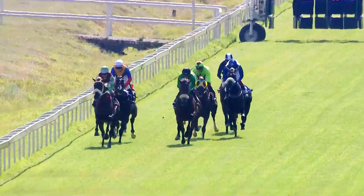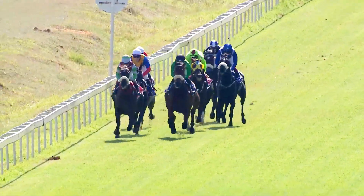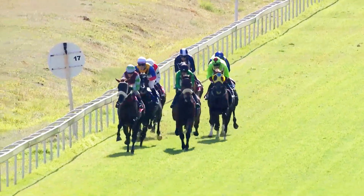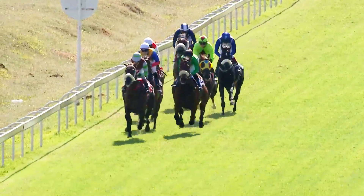Pierre Stratum takes that off to a two-length advantage now. Haslor Grande to the outside of Street Art. Then comes Romeo's Magic. Monsieur Chevelle's got the white sleeves and the white cap. Keep the fort and Jet Dynasty is at the back end of the field. They run up towards the last 1,600 meters and Future Wolf is in front.